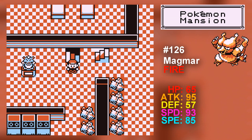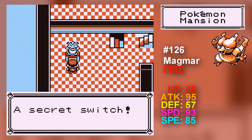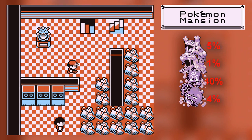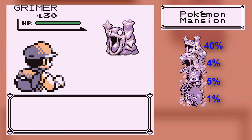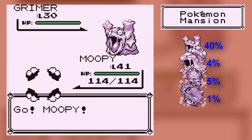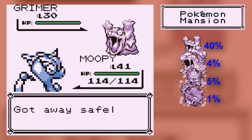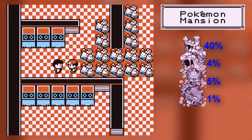Magmar's okay. He learns some alright moves. He's got good attack and speed, I guess. He doesn't evolve though. And the worst part about Magmar is that he's only available in Pokemon Blue — you can't get him in Pokemon Yellow either. So this is the only place you can get this one Pokemon.